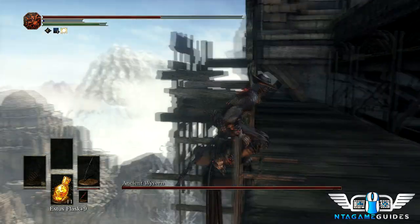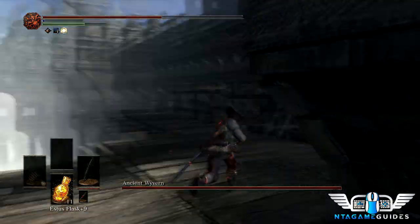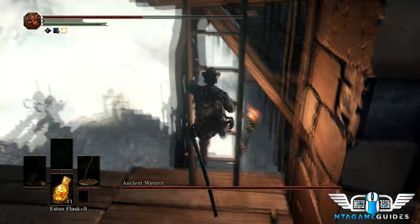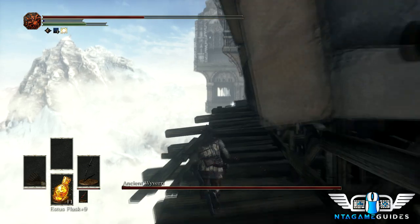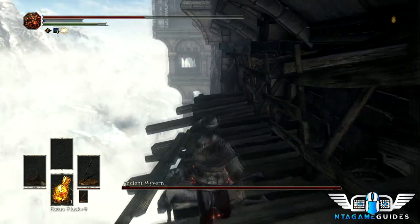Try to lure this guy away from the ladder so he doesn't hit you on the way up. Once you get to the top of the ladder, you're pretty much home free — though you can still die from the boss by missing your jump, which I have done. There's a shiny here — we'll go ahead and pick it up since we get transported after the boss fight and won't easily come back for it. It's just some twinkling titanite.